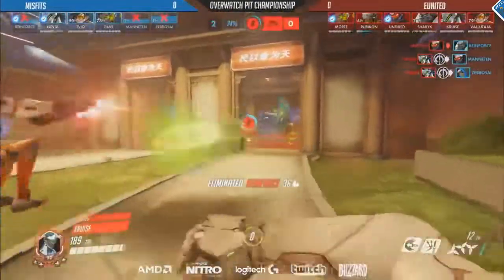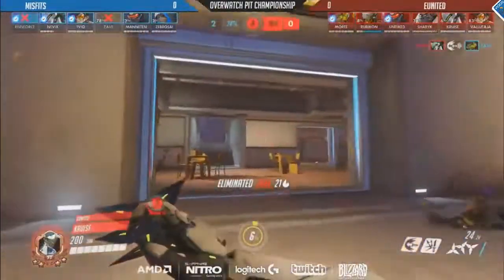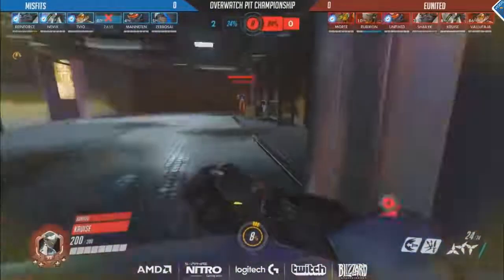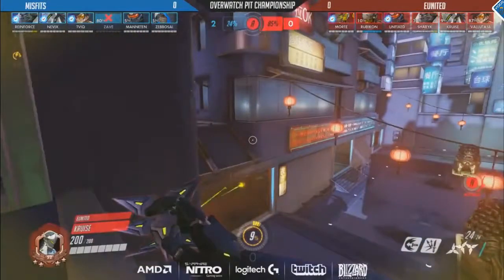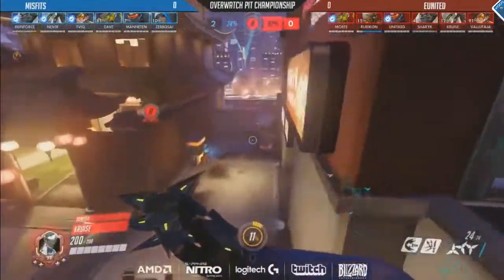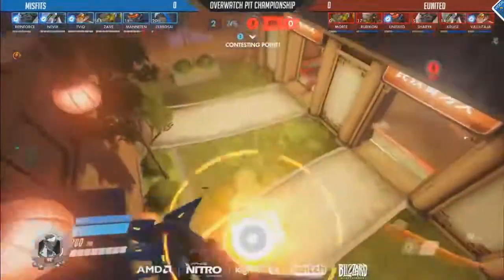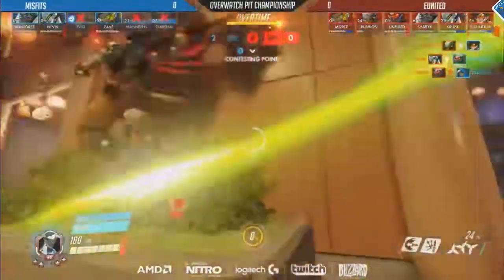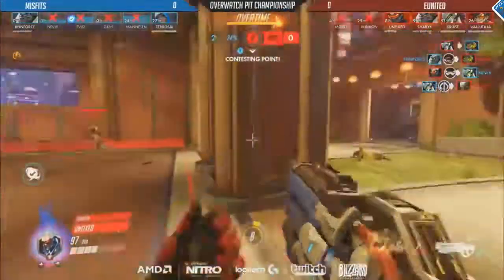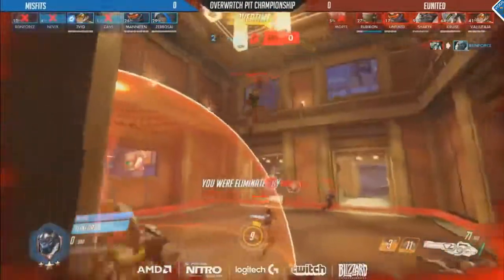That's a second kill for him and they're going to be able to maintain control over this point right now. Misfits are finding it very difficult to try and get this point. Sharek and Cruz up there with Volataya on the high ground, making sure that they can spot them out wherever they go. They have the Sound Barrier to work with as well and they're already up to 90%. Primal Rage, Dragon Blade, Pulse Bomb all up for Misfits as they take the flank around the right-hand side. Nevix is already in the back line onto Rubicon, but unfortunately he wasn't able to just get that combo kill — it just came a little bit too slow. We do have the Primal Rage getting used by Reinforced right now to try and keep this point alive. It's at 99% — we're in overtime — but he's getting focused down immediately.